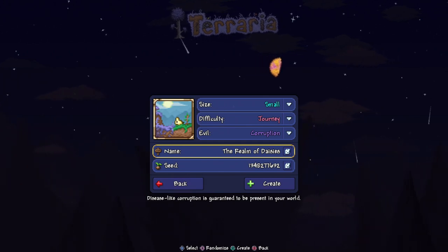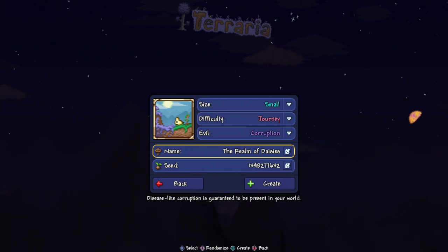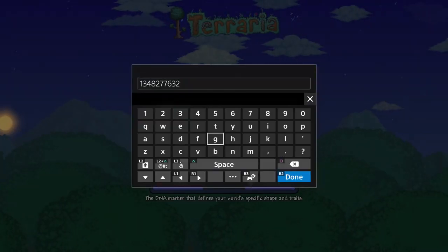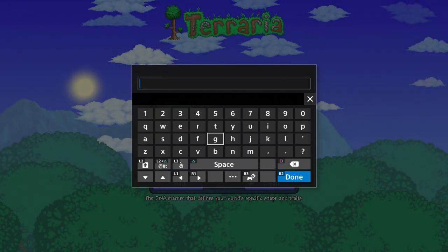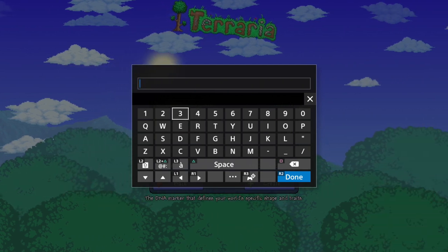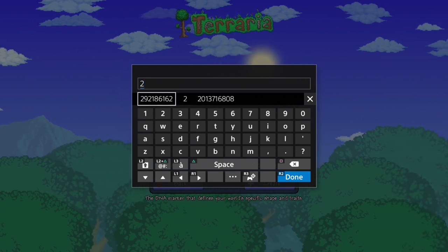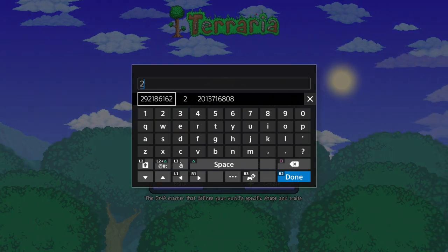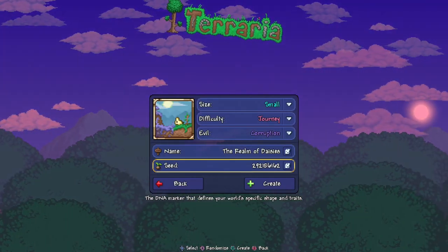The realm of daisies — why, that's a lovely name, but it can be any name you want. You can even call it whatever you like. And finally the seed number. The keyboard goes very quiet here because PlayStation does that for some reason. Back it up with square. The number is 2921 86162. Got that? Good. There's your number, it'll be down in the description below. And done — there's all your info.